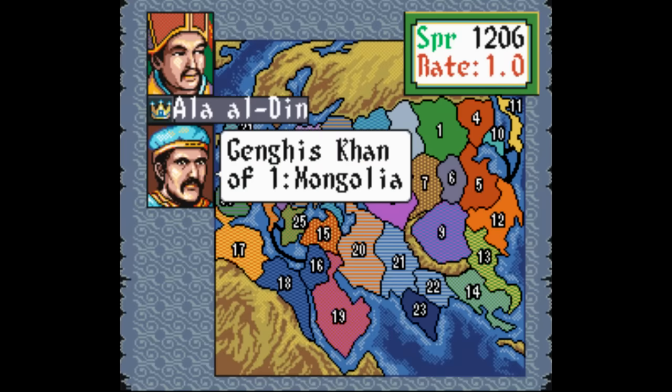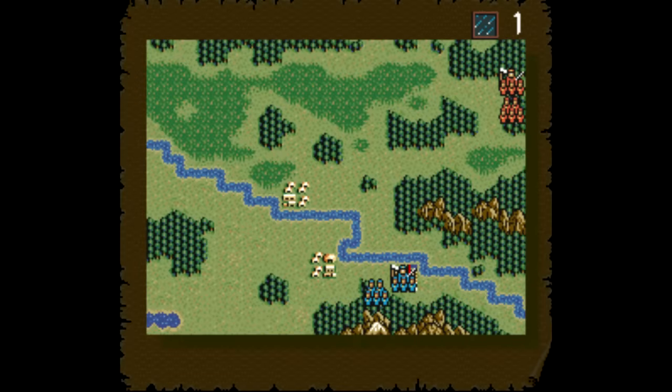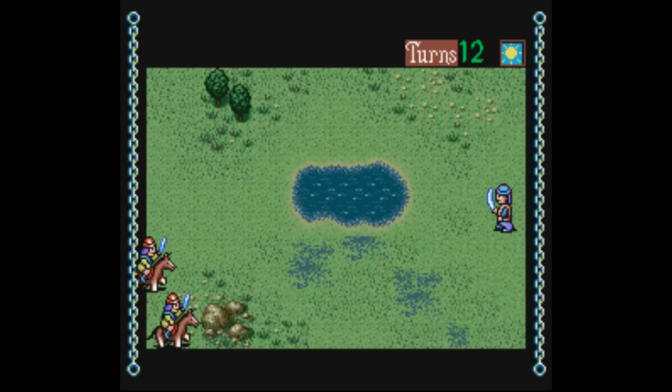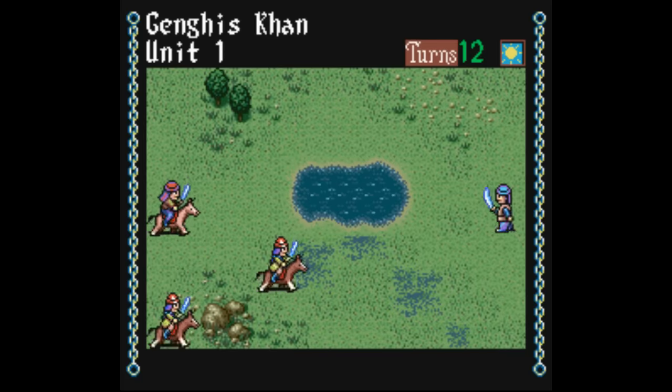Yes, it's more games made by Koei for the Super Nintendo, but this time around we've got one of their biggest critical and commercial successes — well, on PC anyway. Genghis Khan II: Clan of the Grey Wolf was a big cult hit along with the Romance of the Three Kingdoms games, and it was originally made for home computers. Systems like DOS, MSX2, the PC-88 and 9801, and the X68000 were the first to get this game, and it remains the best way to play it today.